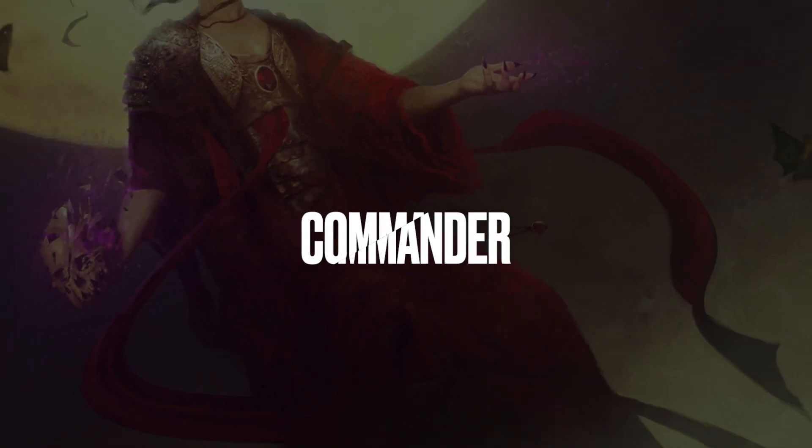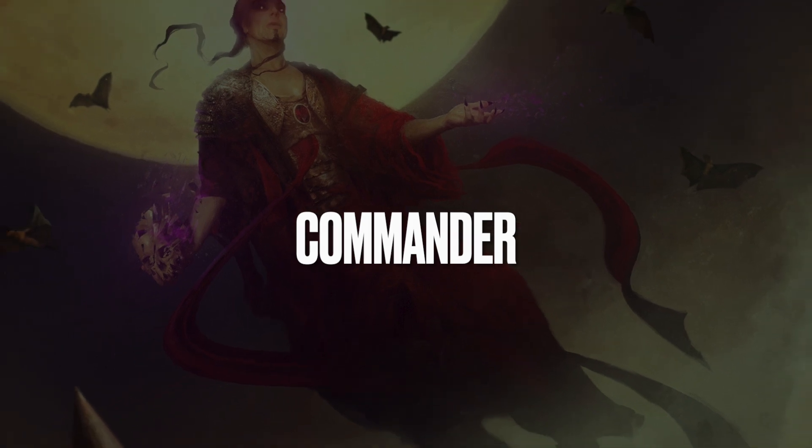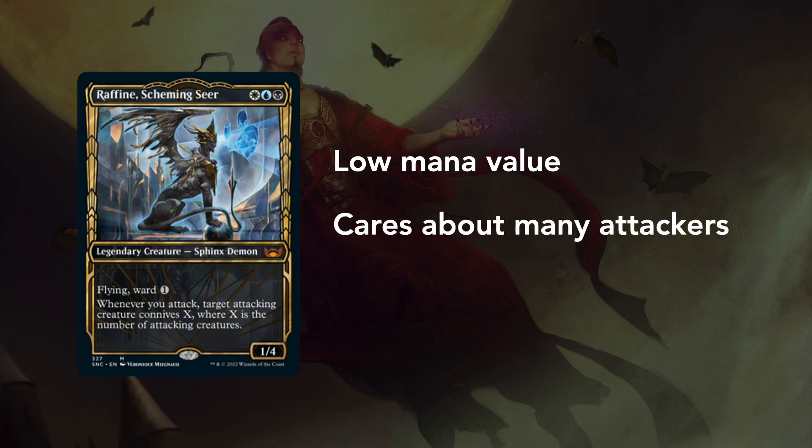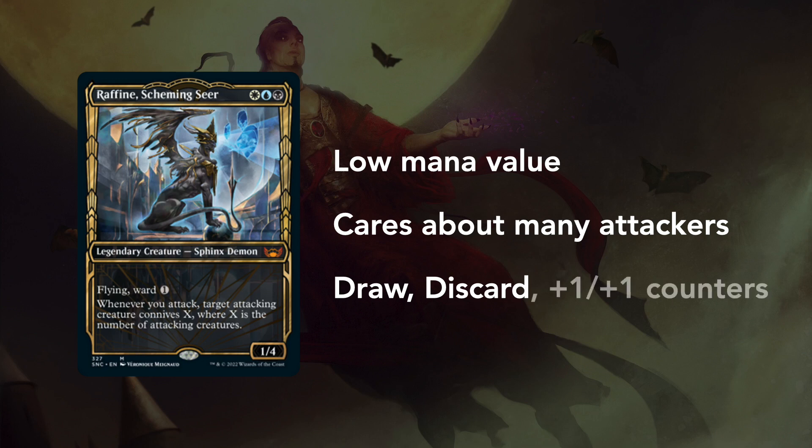Let's get right into it and talk about our featured commander, the crime lord boss of the Obscura family, Raffine the Scheming Seer. Raffine is a 3-mana 1/4 Sphinx Demon with Flying and Ward 1, and whenever you attack, target attacking creature connives X, where X is the number of attacking creatures. Connive is a new keyword in New Capenna that lets you draw X, discard X, and for each non-land card you discarded, the conniving creature gets X +1/+1 counters. I think it's a really cool mechanic, and as soon as Raffine was spoiled, I've been excited to build around her.